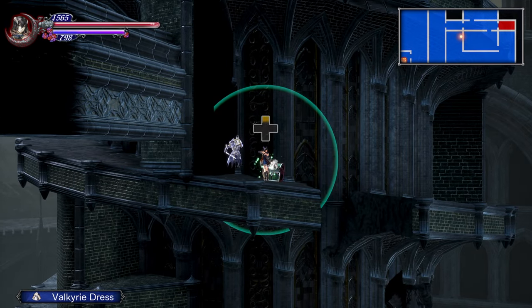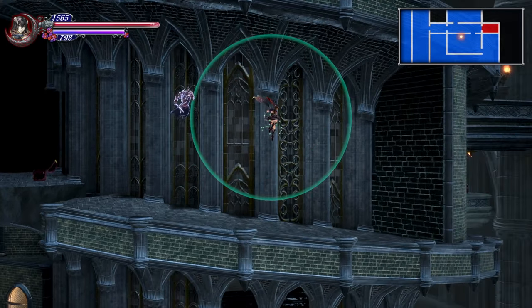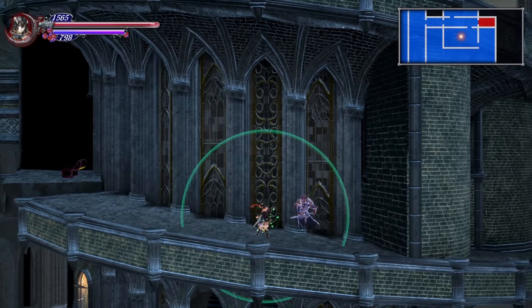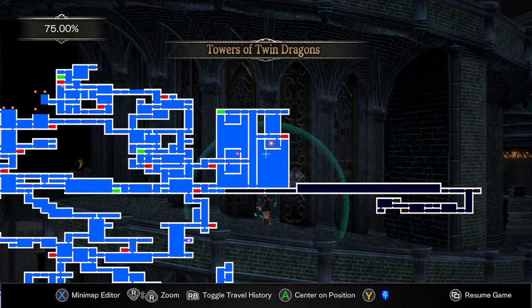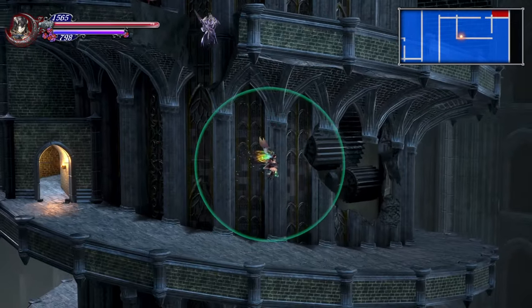Okay, so there was stuff hidden up here. Valkyrie dress. I wanted to come back up here. Is that another chest I see over there? There is, in fact, another chest over there. Okay, there was reason to come back here. Very cool.